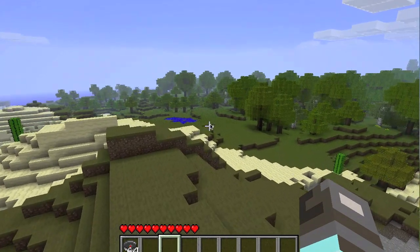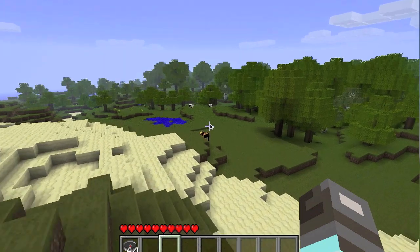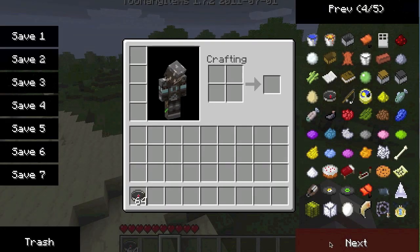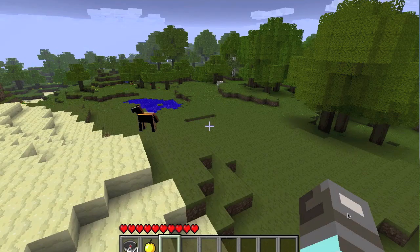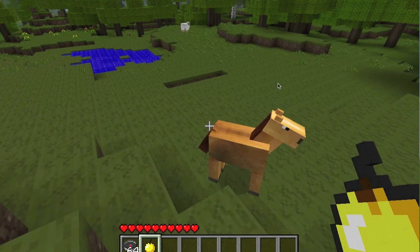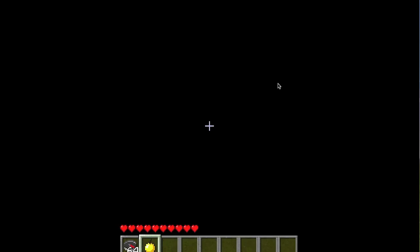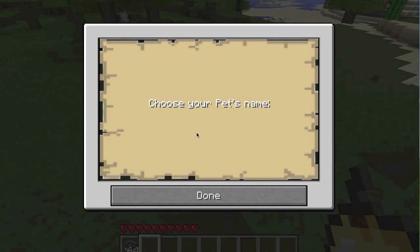And that is a wild horse right over there, so I'll show you how to tame it. You'll need some apples — I'm just going to spawn a golden apple and give it to him. There is a lot of lag going on. There we go.